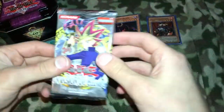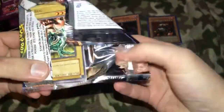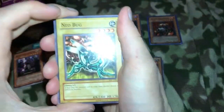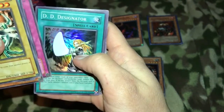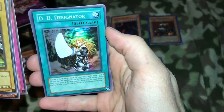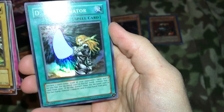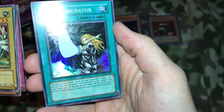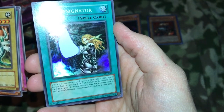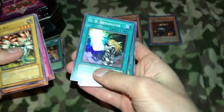Nice, nice, nice — last pack, Invasion of Chaos. It really doesn't matter if we get a holo or not, I'm just so excited right now, that's crazy. Neo Bug, Salvage, Drop Shooting, Fiend's Hand Mirror. Nice, we pulled a freaking holo — D.D. Designator. Declare one card name, look at your opponent's hand; if they have the declared card, remove it from play. If they don't have it, remove one random card from your hand from play. Wow, nice pull — a holo!